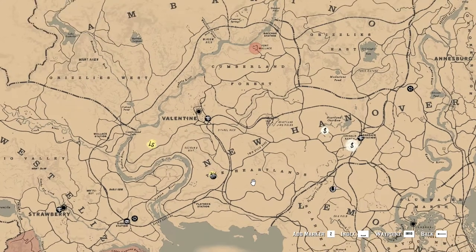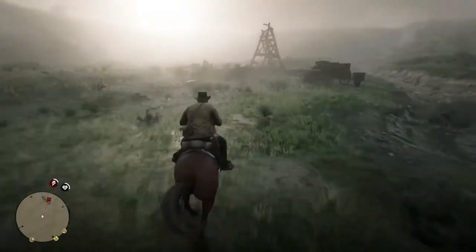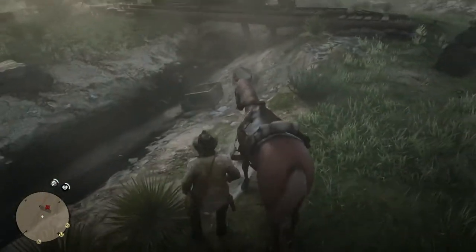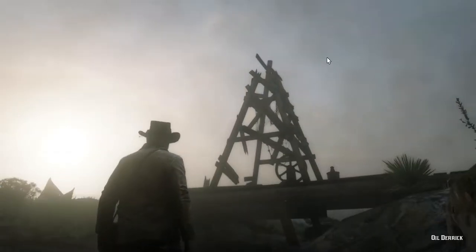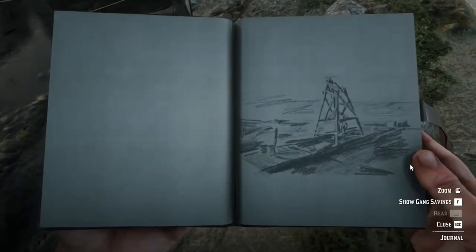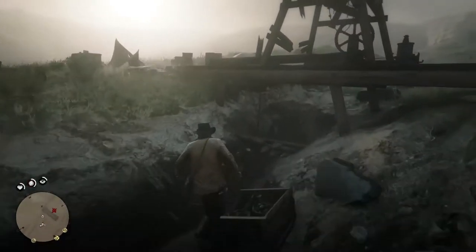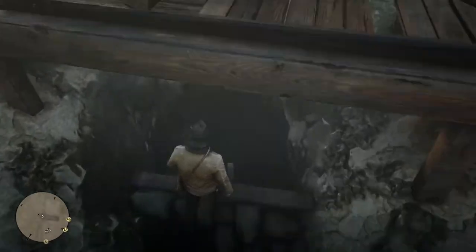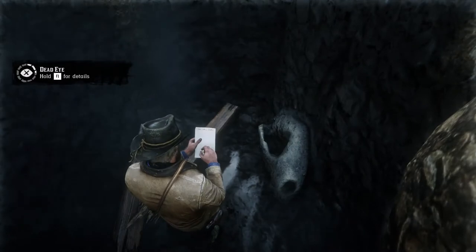The third point of interest is south-east from Valentine City. To be precise, below the letters A and R of the Heartlands text on the map. Once here, get near the bridge that you can inspect. This will allow you to discover that this is an oil derrick, and it will be drawn in the diary as well. Also, if you go downstairs, in this place you will find one of the dinosaur bones you need to find in order to complete a side quest.